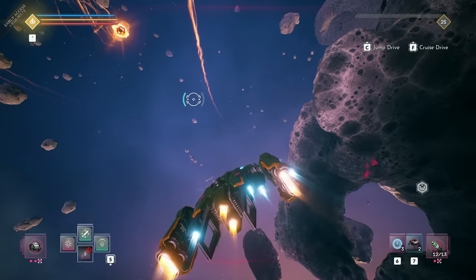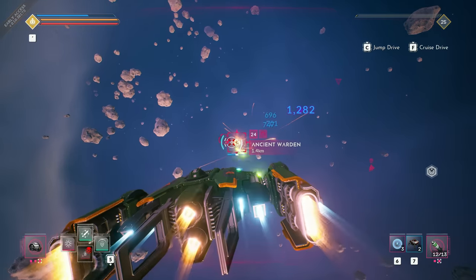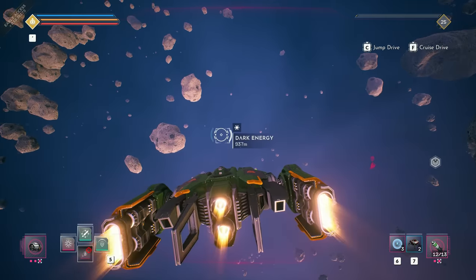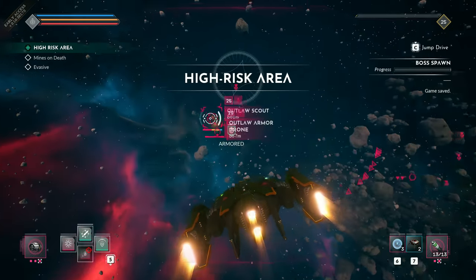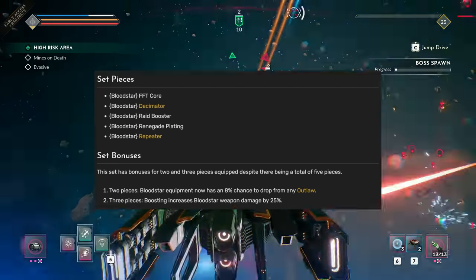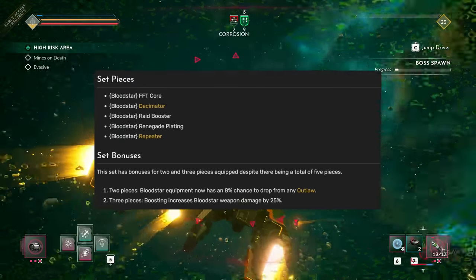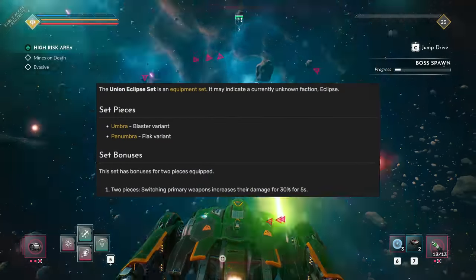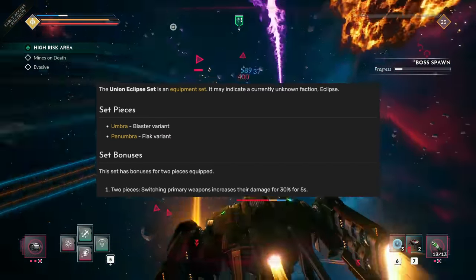Please note that weapon variants shown later in the specific sections are based on the latest early access build — more variants and some balancing changes are to be expected. Everspace 2 also has some set bonuses in effect. For example, the Bloodstar set boosts weapon damage by 25% if you have at least 3 set pieces equipped, and the Union Eclipse set improves weapon damage by 30% for 5 seconds after switching primary weapons if you have 2 pieces equipped.